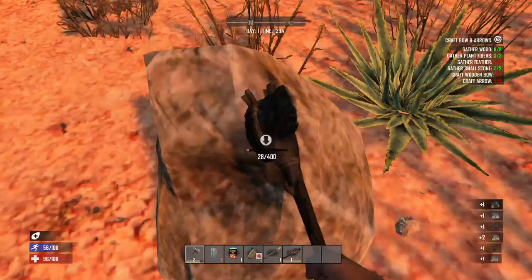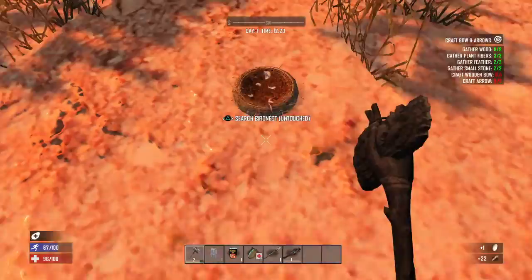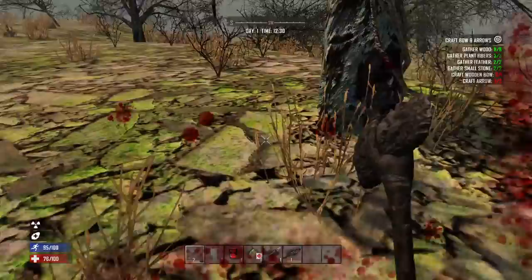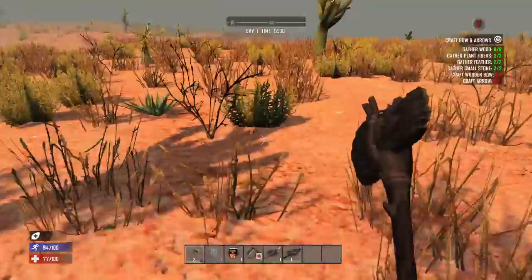Once we're down here, we have to go find some birds nests for feathers. This is the one thing I don't like — if you're not looking down, you're probably gonna walk right past them. But look at that, 22 feathers there, got another 19 here. That is the radioactive zone — you do not want to go over there because you will take a hit, you will get sick, you will get hurt. Just don't go in the green area.